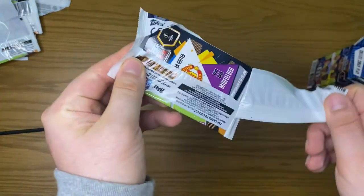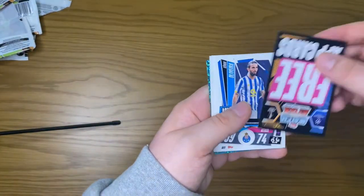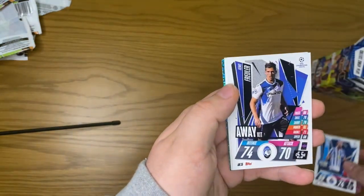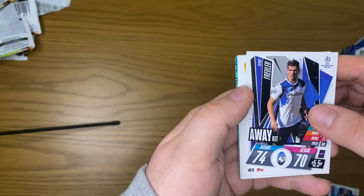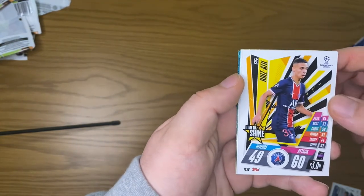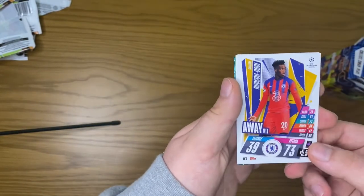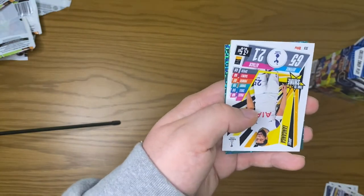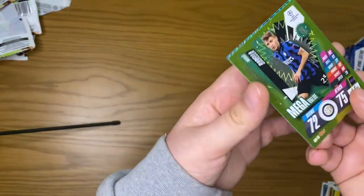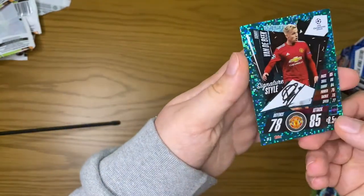I feel in the luck on this pack — we have a Man United midfielder which is a great start, could be a Bruno. We have the free app card again, Olivera, an away kit Atlántico player, Ruiz at Hill Time to Shine — could be another rookie card there — Hudson Odoi away kit, a Time to Shine Tanganga, a baller Barella, and a Signature Style Van de Beek.